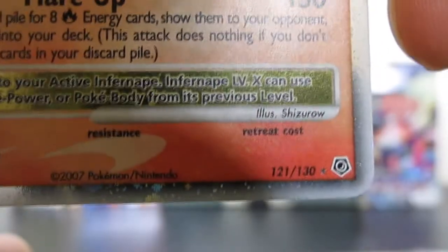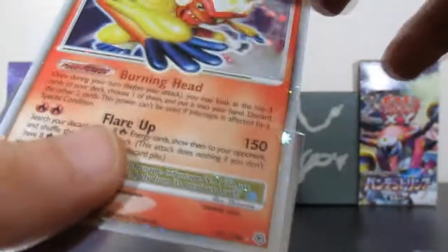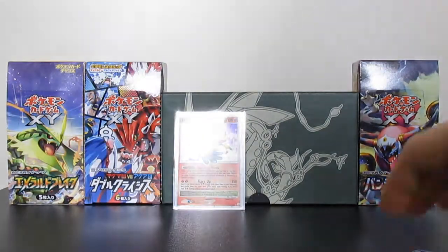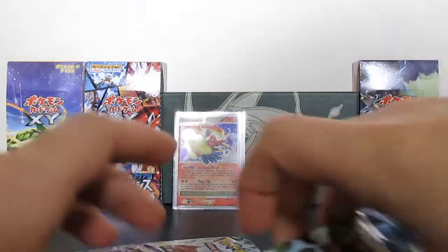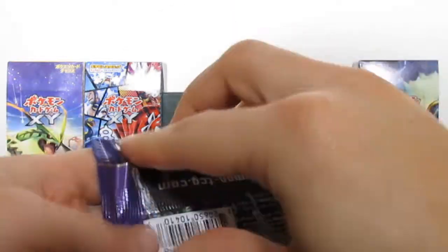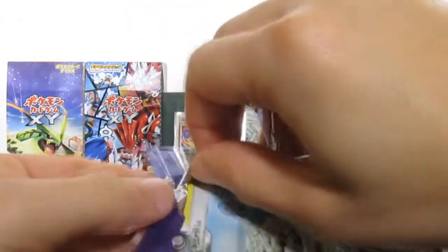And then we've got trainer Night Pokemon Center, another Unown - we seem to be getting a lot of these - and then we have a Rapidash uncommon non-holo. Let's just take another look at that - Infernape Level X, man it looks so cool. It is 121 out of 130. So excited to have pulled our first ultra rare for this series, it's just an awesome looking card. Alright, I'm so excited now - on to the second pack, let's do this!